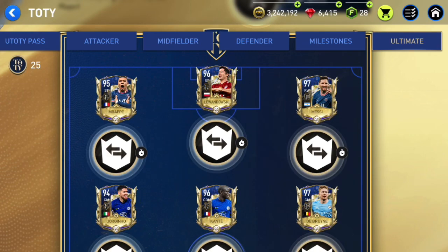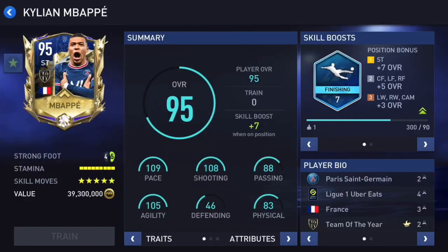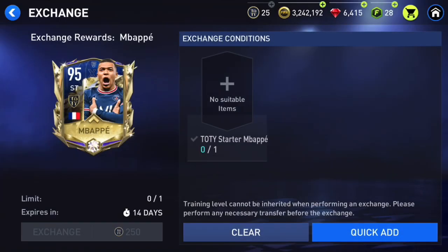Most of you are going to choose Mbappe because he's the most exciting one. Unfortunately we can't get the 96 or 97 overall, but 95 overall Mbappe is still good enough. He looks like an incredibly good card: 109 pace, 108 shooting, 105 agility, 83 physical. His normal TOTY starter card is already incredible — I'm using him — so this card is even better and I'm very excited to get him.